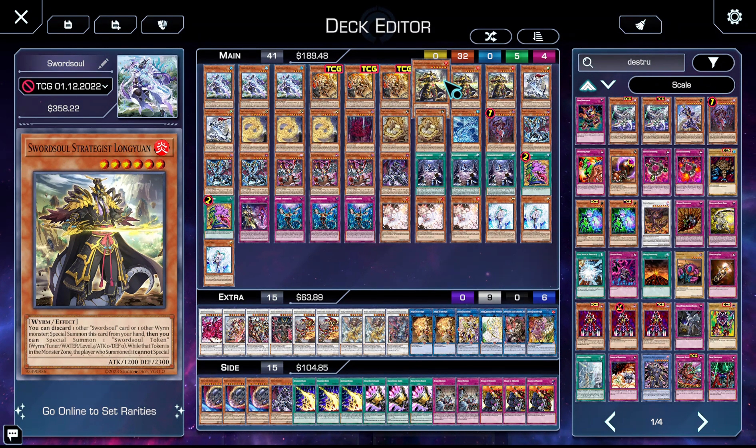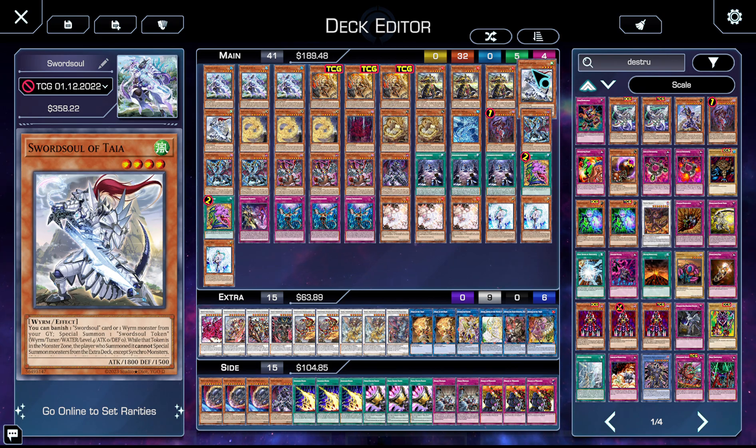The Bystials are also level sixes, which means you can make synchro tens with them as well. We then have two copies of Taia — Taia is fantastic, especially when you get into a grind game. He's very much not what you want to see in your starting hand, though you can sometimes bring him back with Shaman on turn one to end on that second synchro eight.